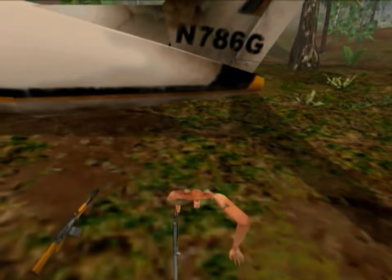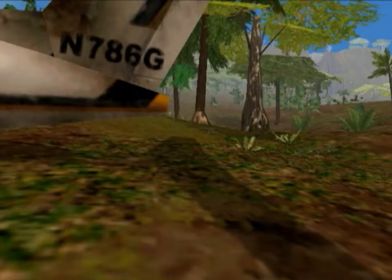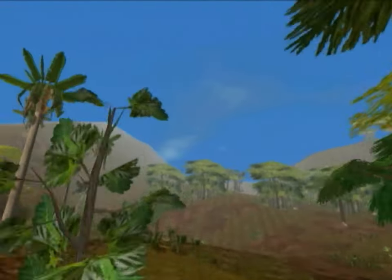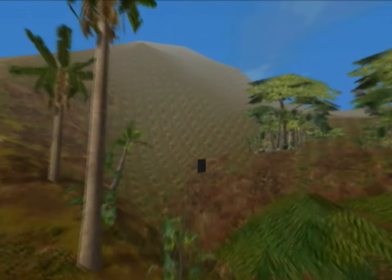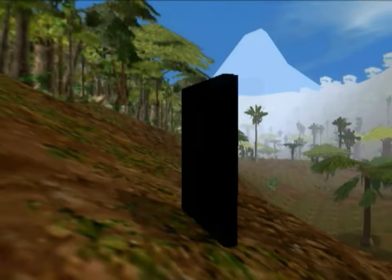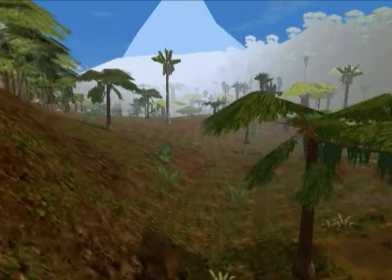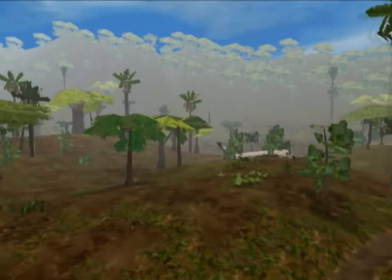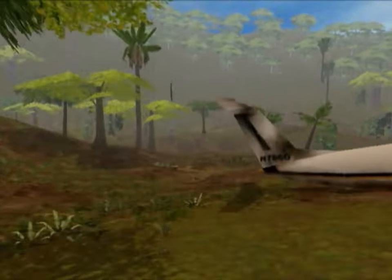I'm going to turn on noclip again and zip on up the hill here — I'm going to show you all an Easter egg the devs left in the game. Here we have a big ol' spooky monolith. I'm assuming this is some kind of reference to 2001: A Space Odyssey. You can't walk up this hill, so I have to fly here. And as I get close to it, you'll notice some spooky music starts. Otherwise, I don't know the significance of it. And we're going to get back to work — let me just get back to the plane and pick up our gun.